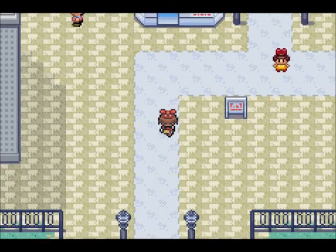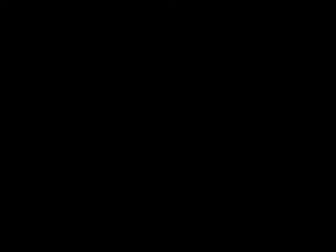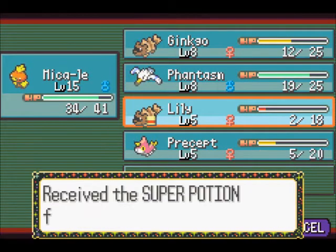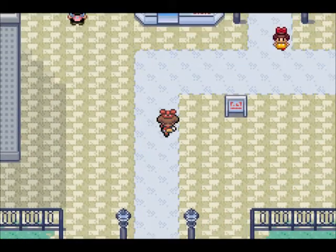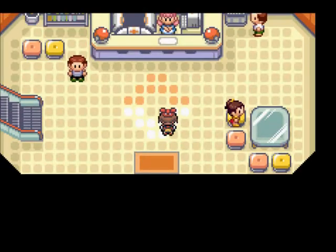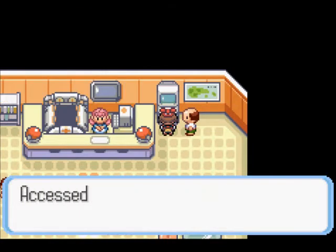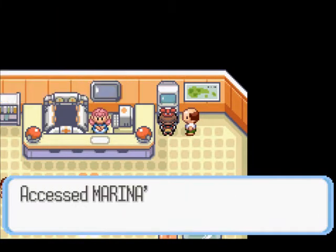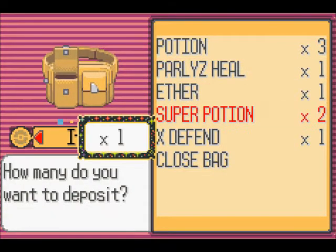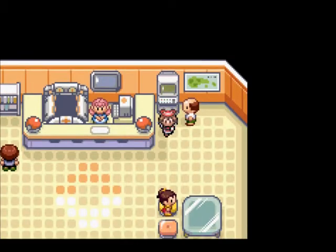I went ahead and put the full heal from the first Zigzagoon that Ginkgo picked up into the Pokemon Center, but it looks like Lily has another item — a super potion. I'm putting that in my PC now because I don't really like the idea of carrying it around and being tempted by it, especially since I know I have one super potion that is legitimate. I'm going to deposit exactly one super potion — the one I found in the patch of grass earlier today.